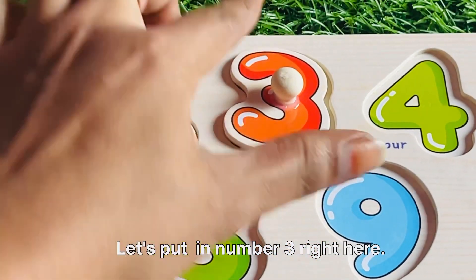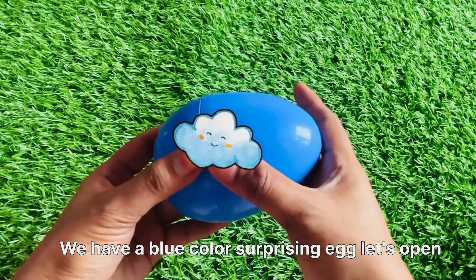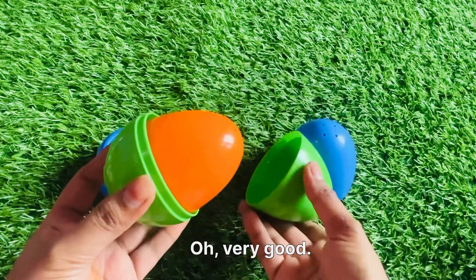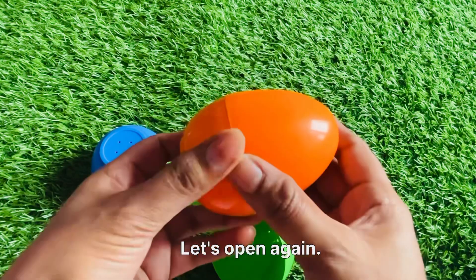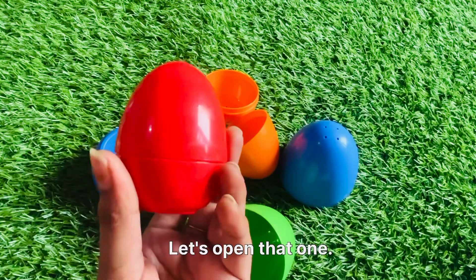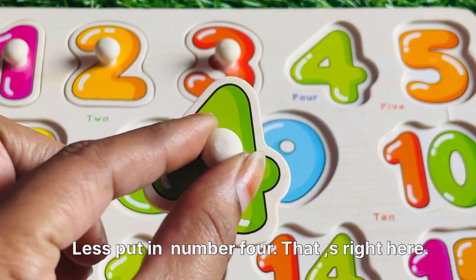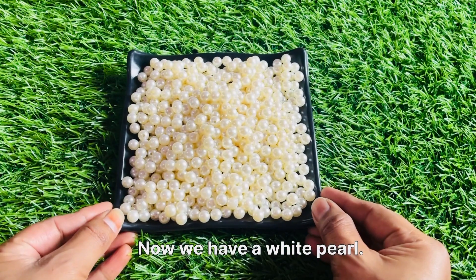We have a blue color surprise, let's open it. Oh very nice! Let's open the green one. Oh very good, we have not found any number. Let's open again — oh, it's so surprising! Let's open that one. Oh, we got number four from here! Let's put in number four right here.